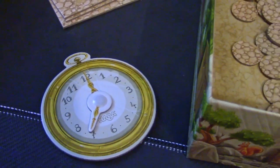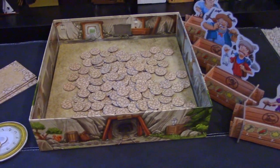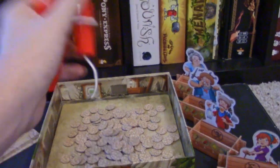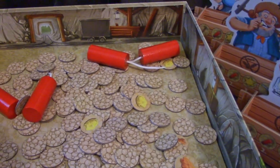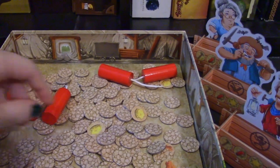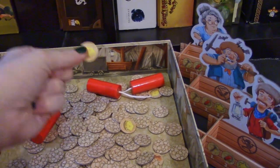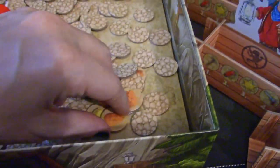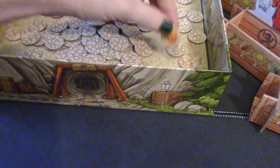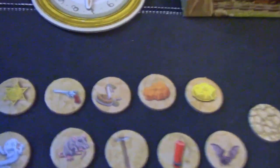The game is played over 12 rounds, and whoever has the most gold at the very end of the game is the winner. You take these dynamites and throw them in — trying to flip over stuff, kind of like pogs. Then the speed element comes into play: you can only use one hand to grab tiles as fast as you can, putting them into your supply. Once all the flipped tiles have been grabbed, you execute any powers on the tiles.